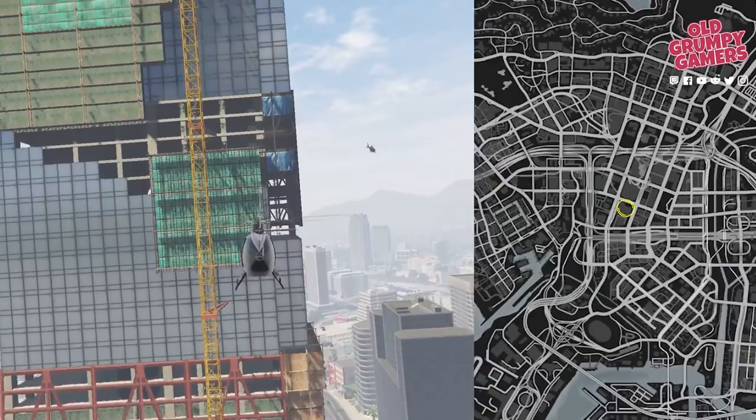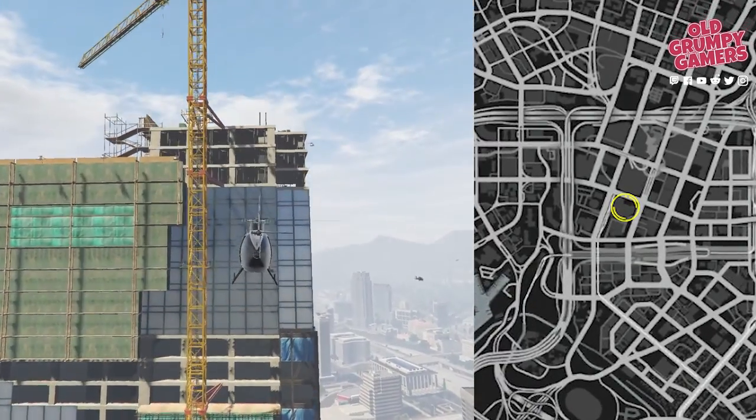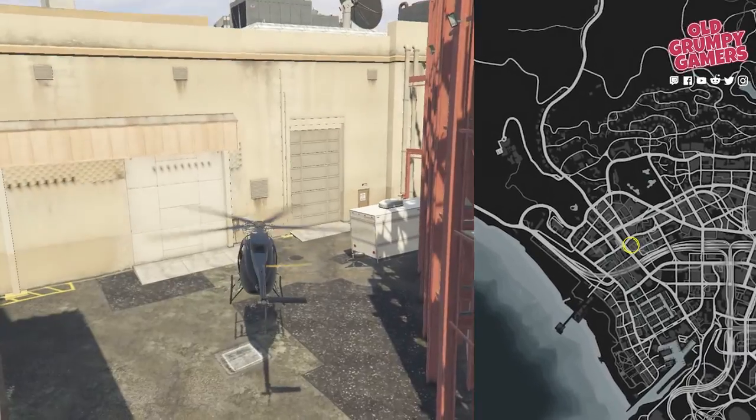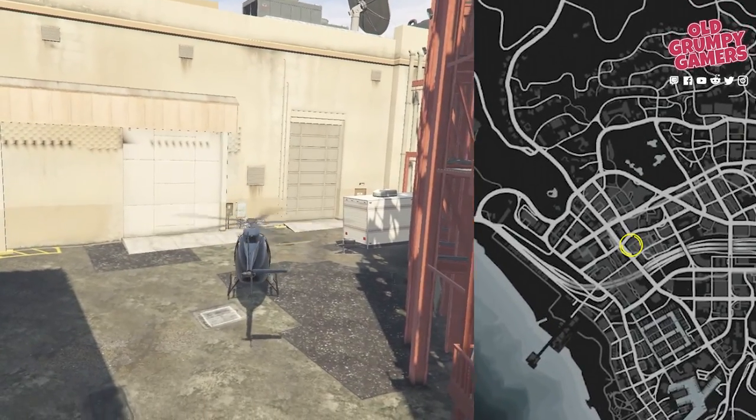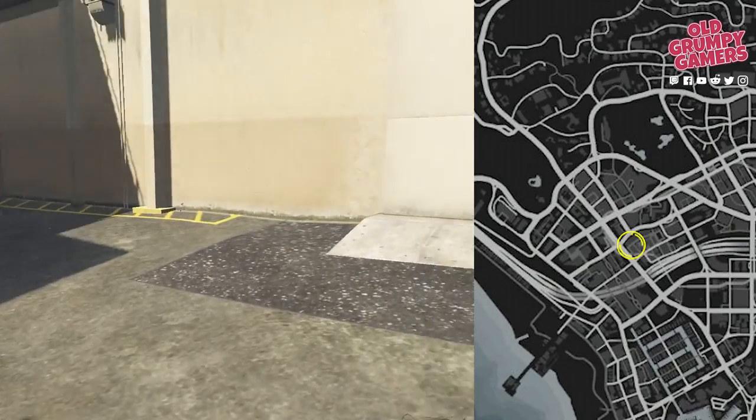Number 14 is at the top of the crane next to the construction site, but it's a bit of a challenge to get to, so we'll leave that one for last. Off to the movie studio next — behind the main set you'll see some stairs. Head up to the top where you'll find the letter scrap in between two beige service boxes.